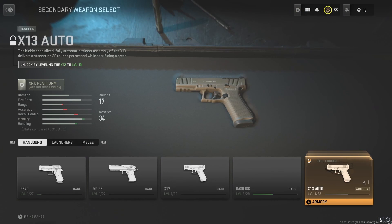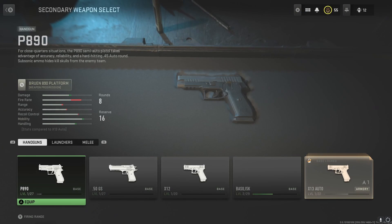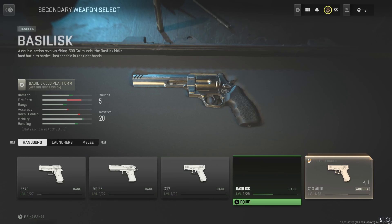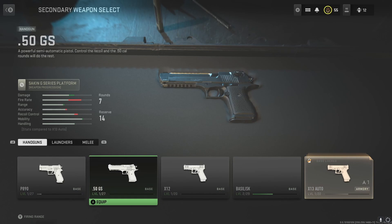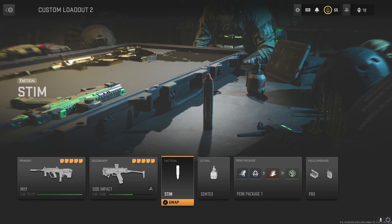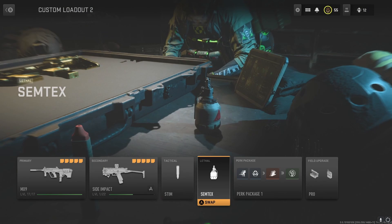For my secondary, I'm using the X13 Auto in the beta version, so I just have it automatic. I'll level up another gun and show you a secondary build if you guys are interested. For the tactical, we're gonna use the Stim — so if you get hurt, you can just heal right up and get back into the fighting. For the lethal, we're gonna use the Semtex.